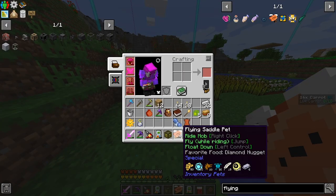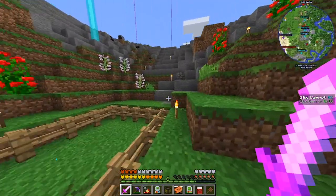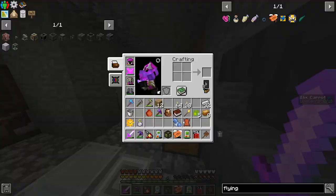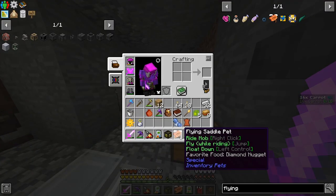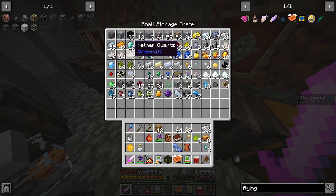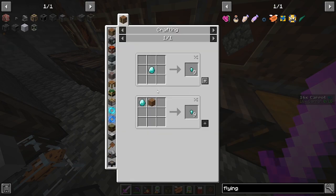He's going down a lot, so we actually need to bring some diamond nuggets with us to fly up there. These pets eat a certain food — this one eats diamond nuggets — and once it runs out, I believe it stops working. Can I just turn these into nuggets? How do you make diamond nuggets?